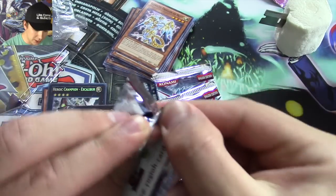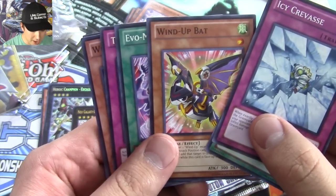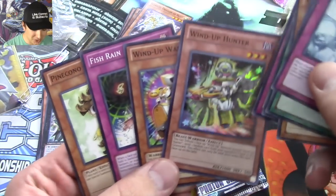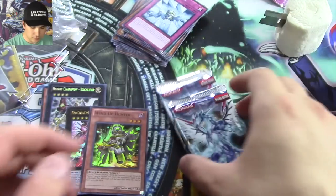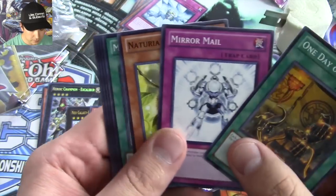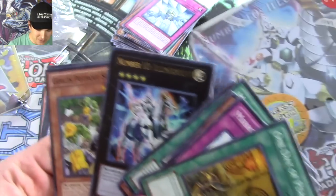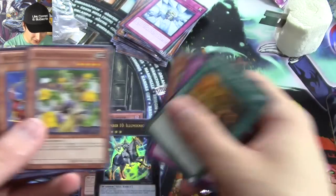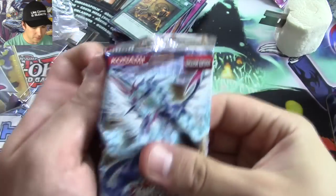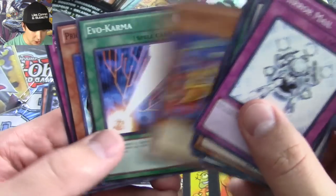We have three Photon Shockwave booster packs to crack into. Let's see what we can get out of here. A Wind-Up Bat, and a Wind-Up Hunter — that's awesome. A Wind-Up Warrior — all kinds of Wind-Up cards in this one. We'll pull another foil there, our Super Rare. On to our second booster pack. The opening card is a good one — One Day of Peace. We pulled the cover card for the other tin — another Ultra Rare. And a Watt Cobra there.